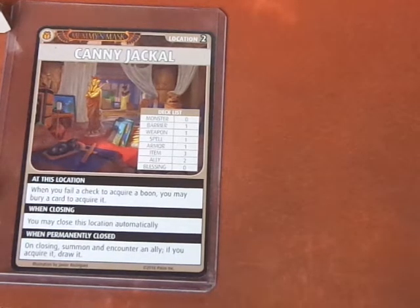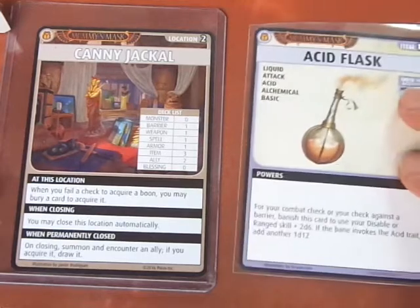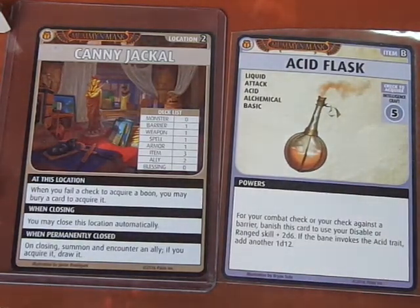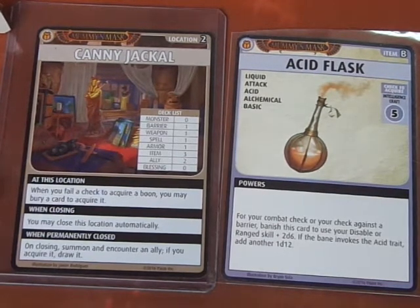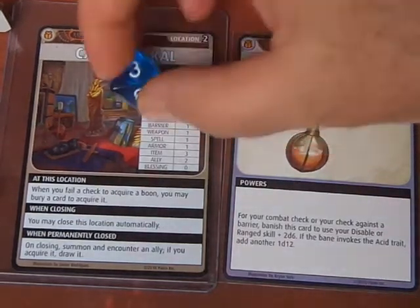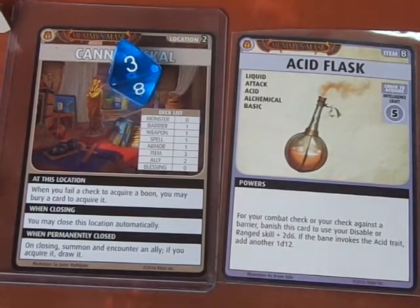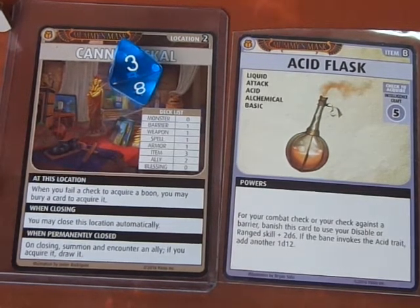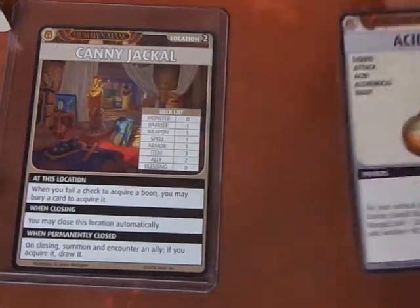First thing we're going to do is advance the Blessings deck, and we get an Acid Flask. The Acid Flask requires an Intelligence Craft 5. Alhazra has an Intelligence of D8, so we're rolling D8 — we rolled a 3. At this location we could bury a card to acquire it, but we're really not too interested in that, so we'll let it go.